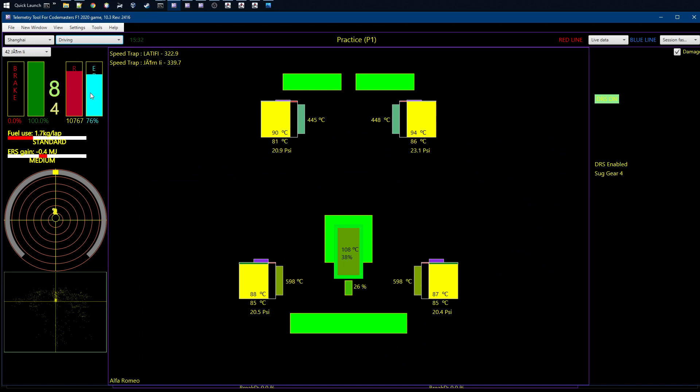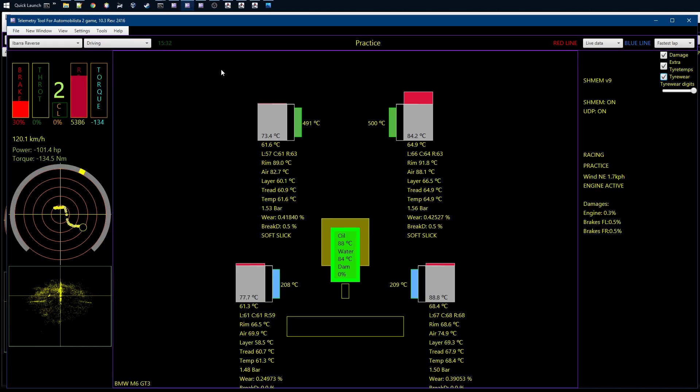This is what I do with Formula 1 2020 — I just drive around looking at the basic numbers; I don't really dive into the telemetry at this point. With F1 2020 there's not that much data — a little bit of engine temperature and some damage info. But if we go into AMS, Automobilista, Project Cars, or similar sims using the new shared memory relay with the tool, you get a lot more data. With AMS you get tire temperature information — the rim, air, layer, tread, and normal temperatures.